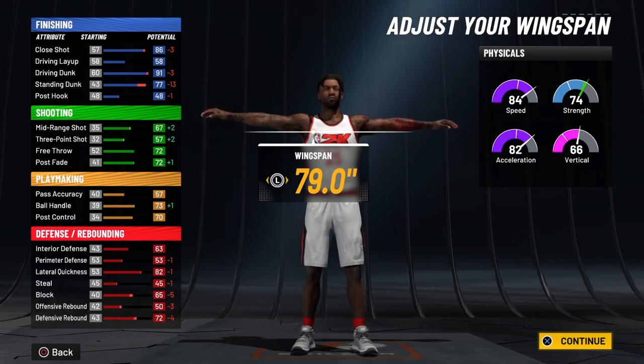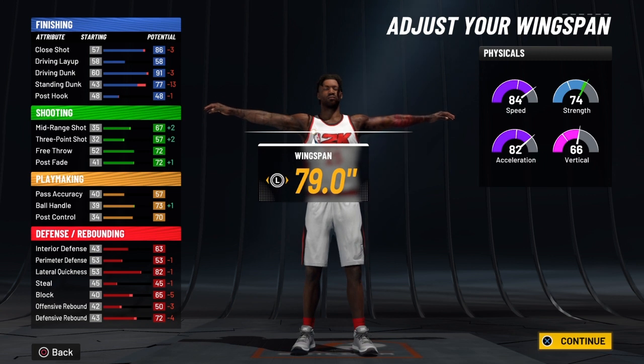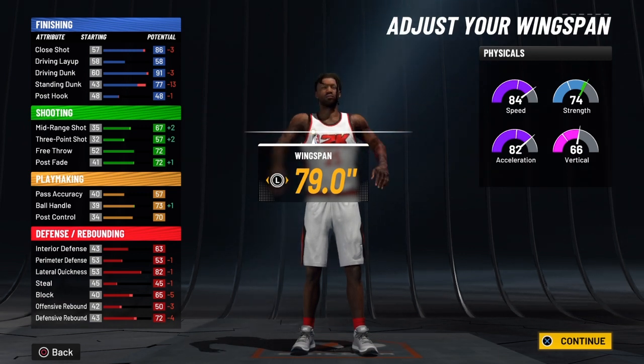When your knight decides to take over, that close shot is going to be 100. Then you're going to have a driving dunk of 95, and when your knight decides to take over at 99 overall that's going to be 105 — because it goes over the cap of 99. Then you're going to have a standing dunk of 81, and when your knight decides to take over that will be 91.